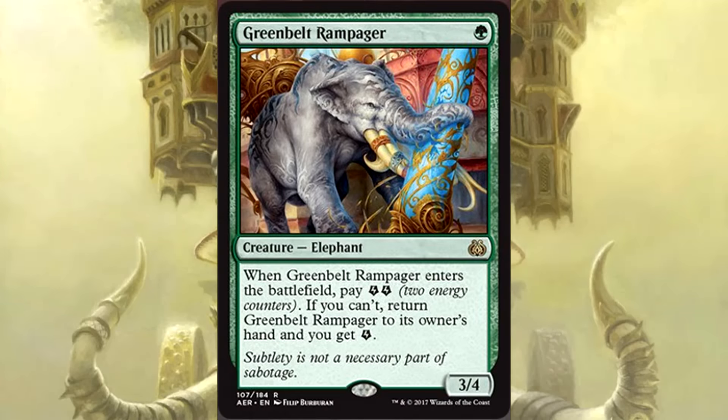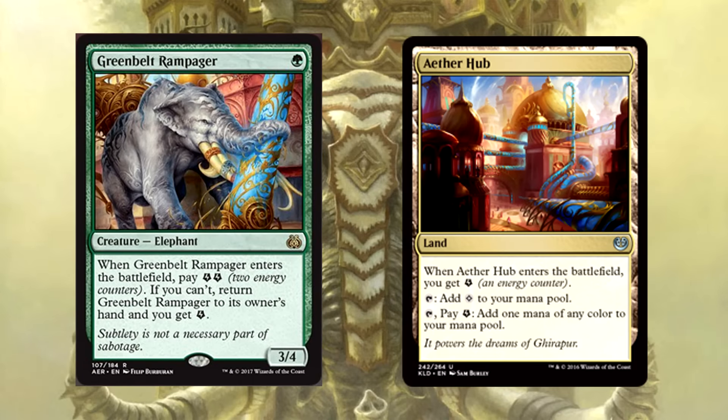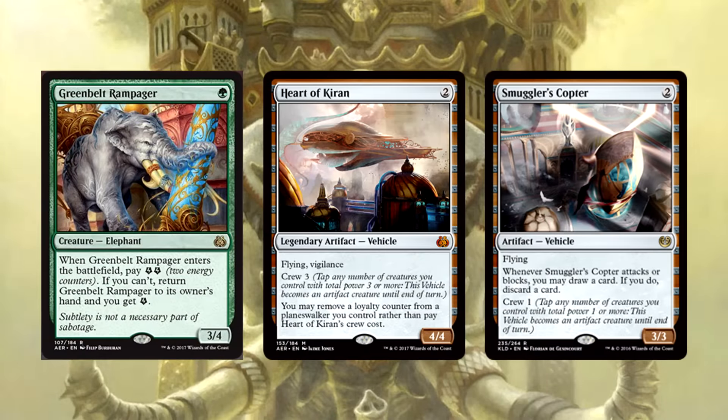This is a 1 mana 3/4 — there's no way around it. Even if you don't have the energy to play this, it gives you energy. With Aether Hub, you get a 3/4 on turn 2, no problem. The real value: it enters the battlefield, then the trigger goes on the stack asking you to pay 2 energy. While it's on the stack, use it to crew vehicles. Even if it goes back to your hand, you already crewed something — then play it again and do it again. Vehicles and elephants working together: this combo is both hilarious and definitely effective.